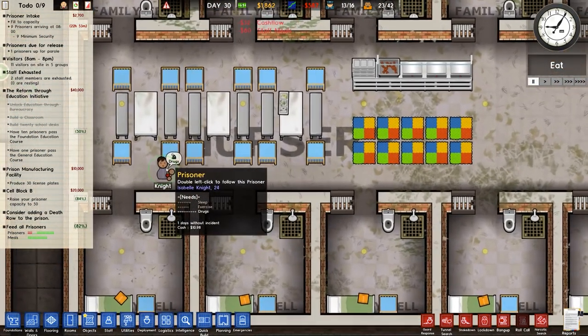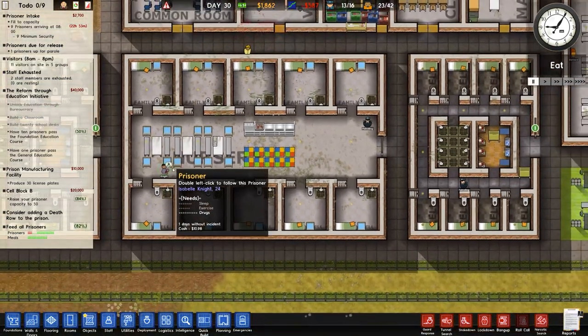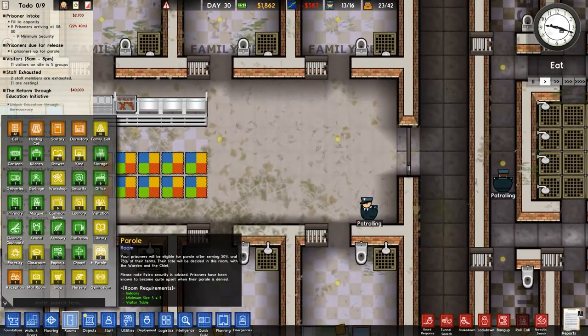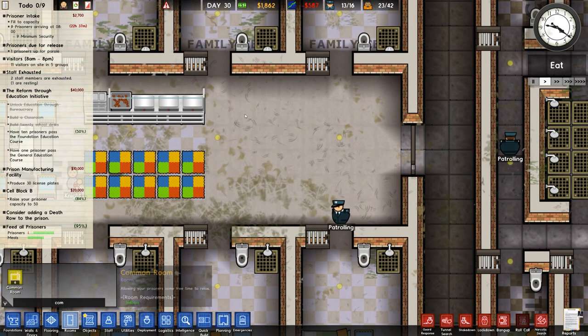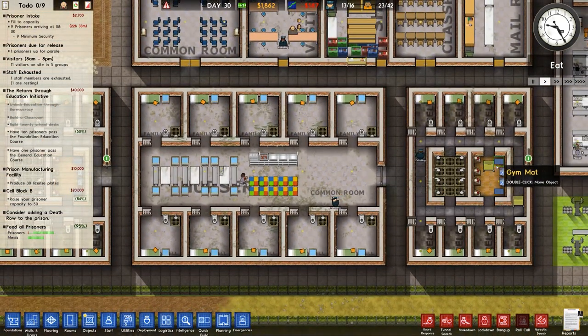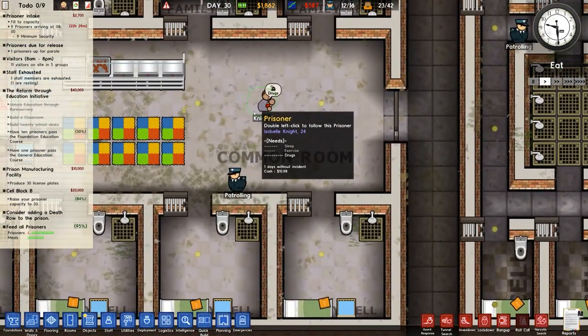Isabel here has needs of sleep, exercise, and drugs apparently. So I want to put in, in here, a common room. In the common room I'm going to put a couple of things — primarily some exercise mats, gym mats, some bookshelves, and some weight benches.